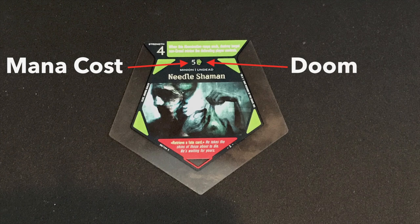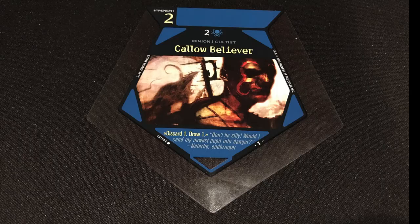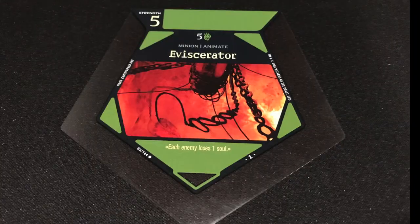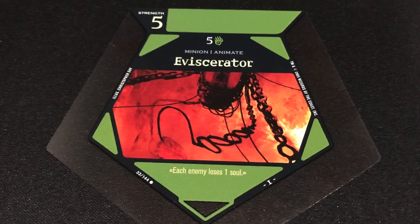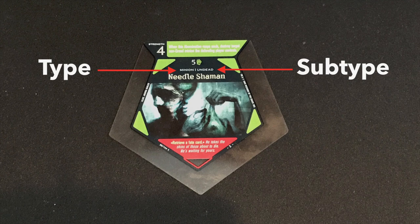There are four different dooms in the game: gray which is corruption, blue which is deceit, red which is destruction, and green which is greed. So if anything has a cost of say six greed, it has to have six mana total to cast it, one of which must be green or greed related. Underneath that you'll have the card type — minion or combat minion — and its subtype, anything from outsider to Aztecal to aliens, even in the third set.